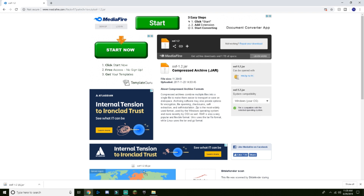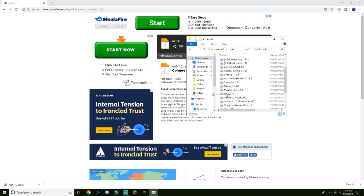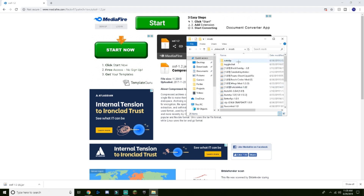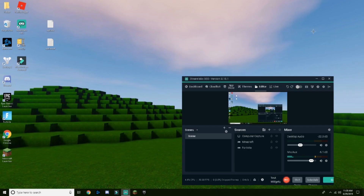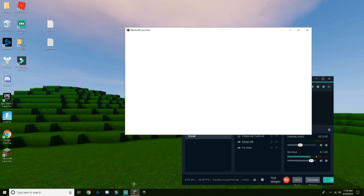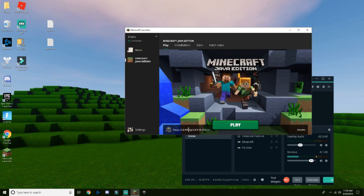You can see I have all these mods already. You're gonna drag the downloaded file inside the mods folder — just not inside any of the actual subfolders, only the mods folder itself, and not the Java ones.